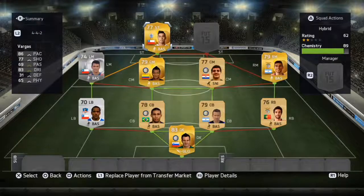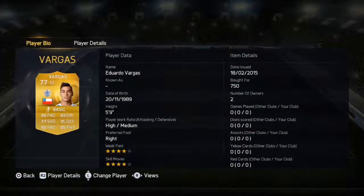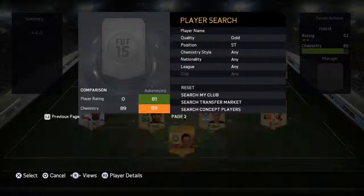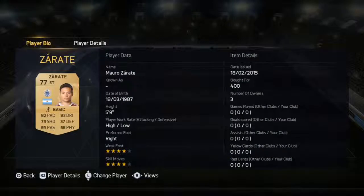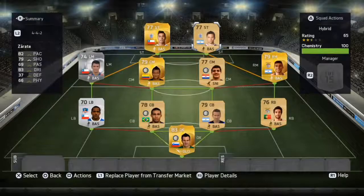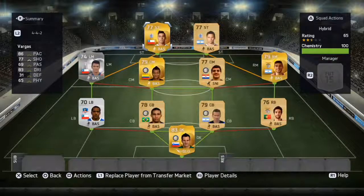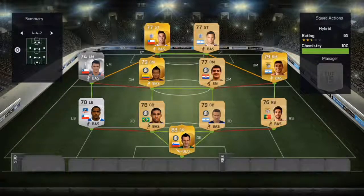Then up front, we've got the main reason why I built this team — Eduardo Vargas. He is a pain when I play against one of my friends who has him up front. He can score from anywhere: finesse shots, outside of the boot shots — this guy's got it. And then we have Mario Zarate, another OP striker. Now they play for the same team, they've got the strong links, so it just makes it extra better. Cheers guys for watching, enjoy this team, and I'll see you all on the next video.